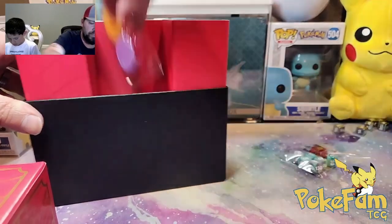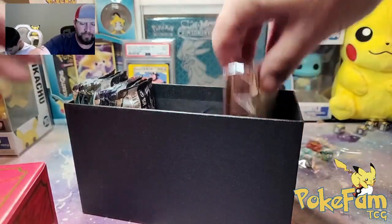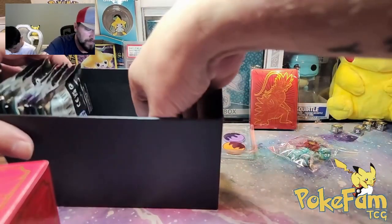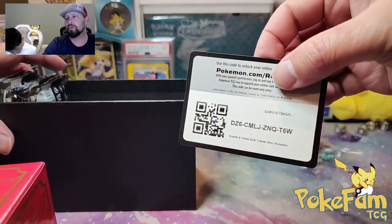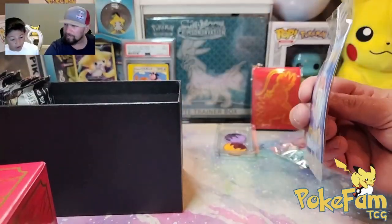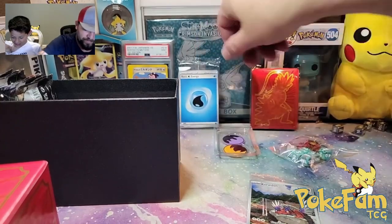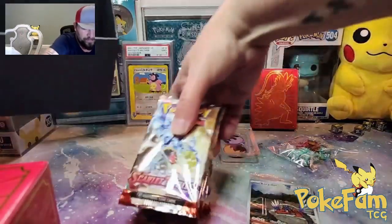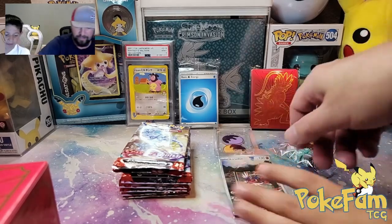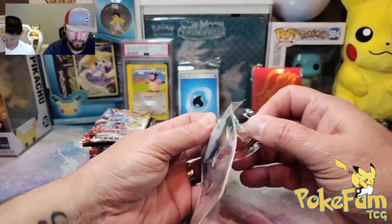We've got our colored dice, our tokens — clean token! And some pretty sick sleeves. Code card number one — oh my god, look at this card. This is how the card came out — it's bent. That's not good at all. And some dividers. That is definitely not good — the card is bent. That's too bad because it's a pretty cool card.